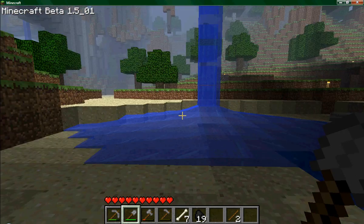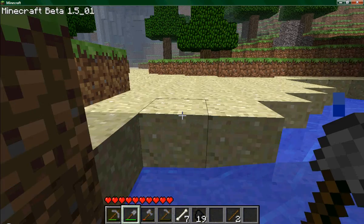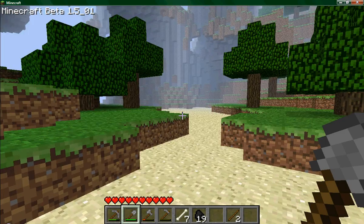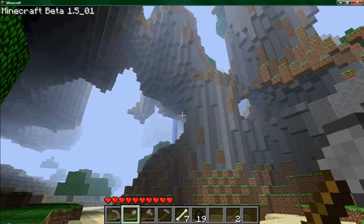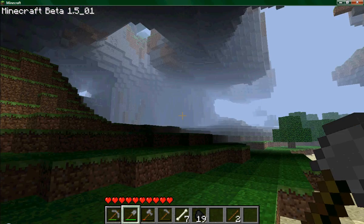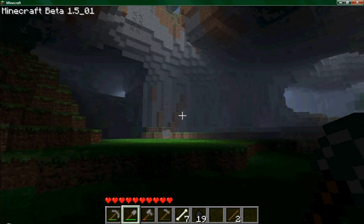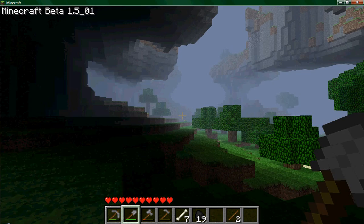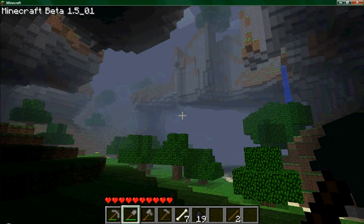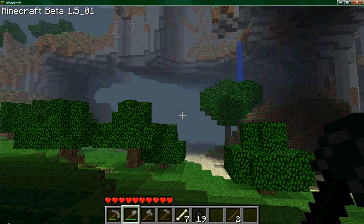I'm gonna show you a little bit about this place. The cool thing about this seed is that you're under a whole bunch of flying mountains, and it's actually quite amazing. I really like this level. I plan on making this a very, very good one. Especially because there seems to be a lot of wolves. It just goes on for miles like this with flying mountains.